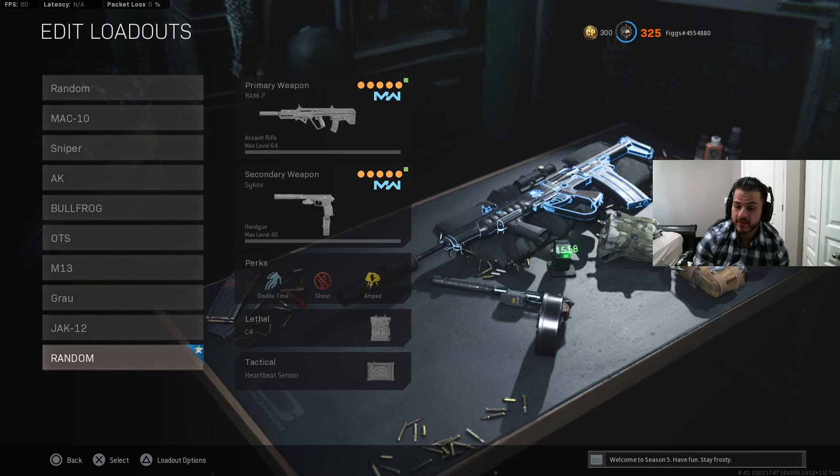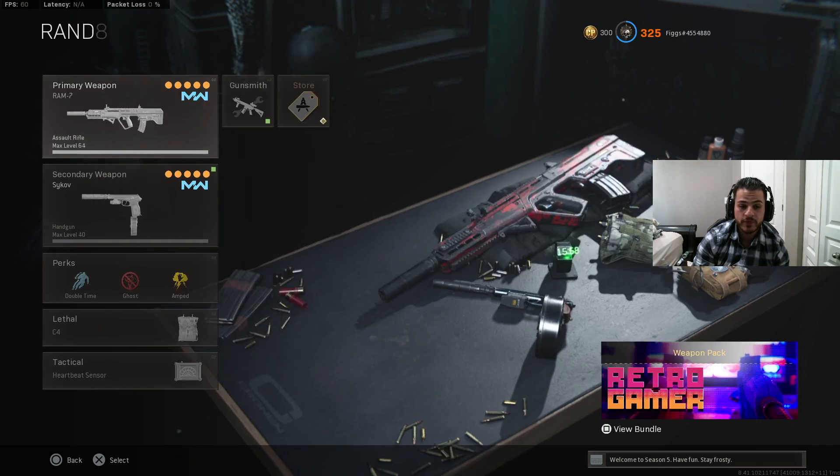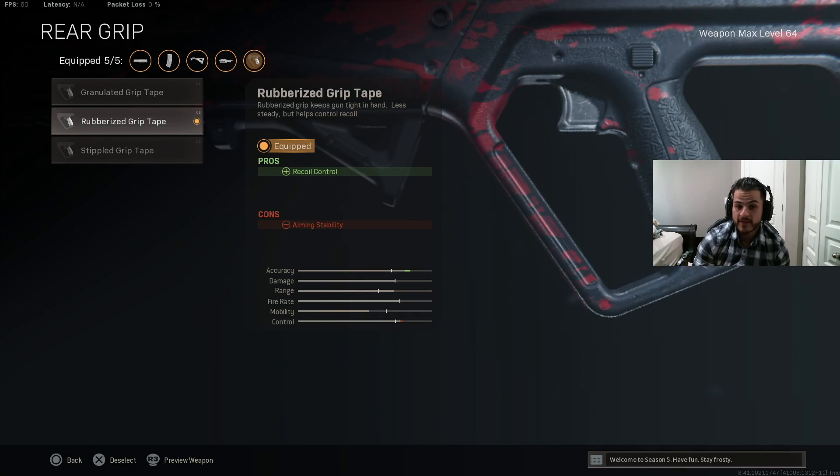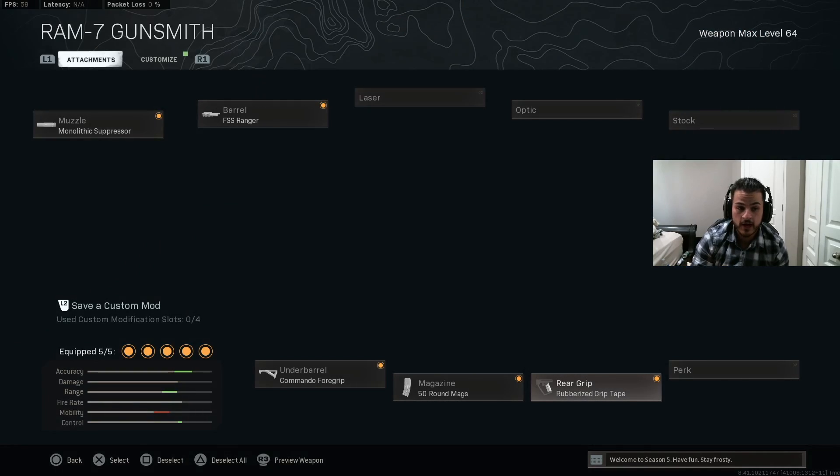Alright guys, welcome back to the channel. I hope you guys are having a great day today. Today I'm going to bring you guys some gameplay with the RAM, and this is the setup we're running on it. With this one attachment right here, the rubberized grip tape, it virtually gives this gun like no recoil. Go ahead and give this setup a try.